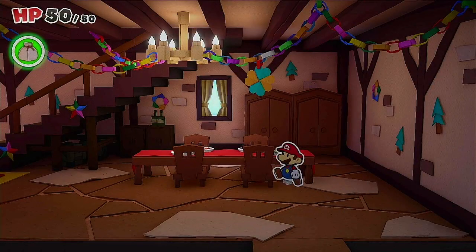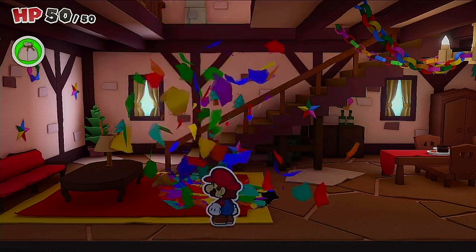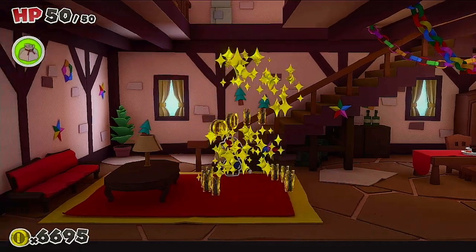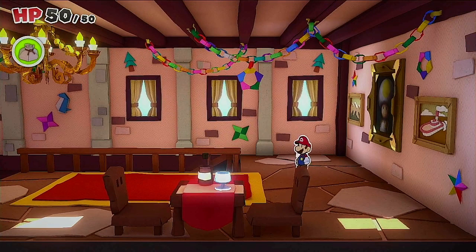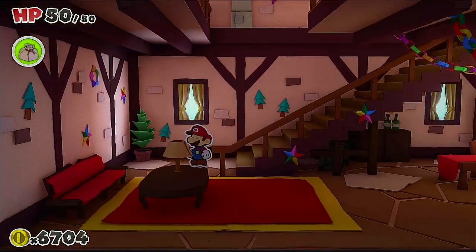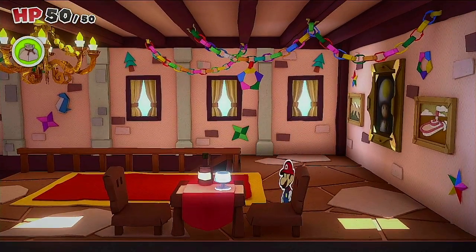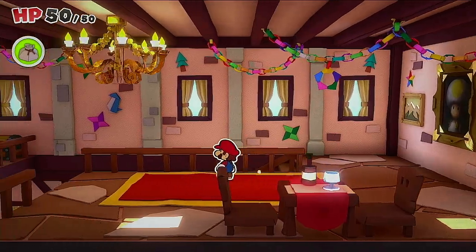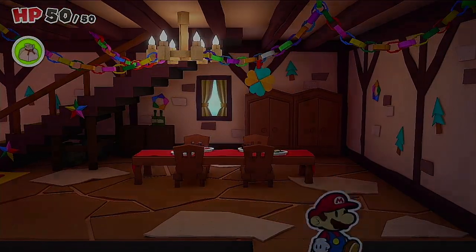We will fix this hole right here. This portrait of Toad is kind of creepy — it's just way too realistic for a paper game. Okay, I could make that jump... I don't think we're meant to make that jump. Kind of cool that we could come in here though. Don't think that helps us much.